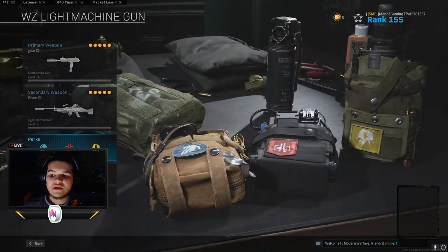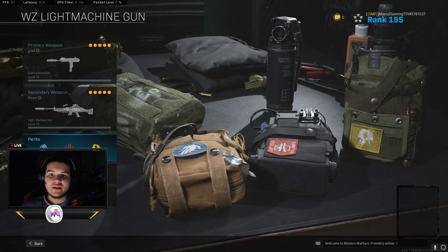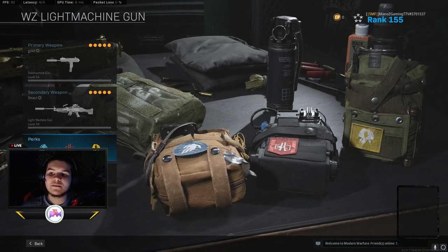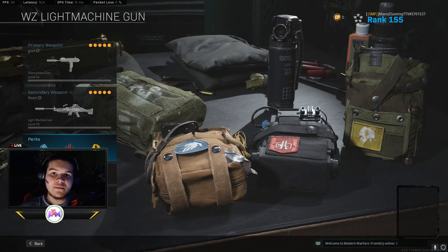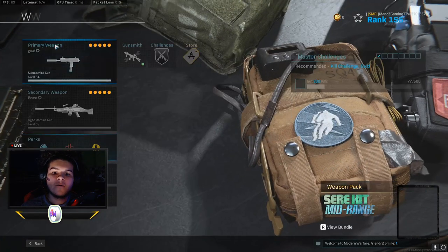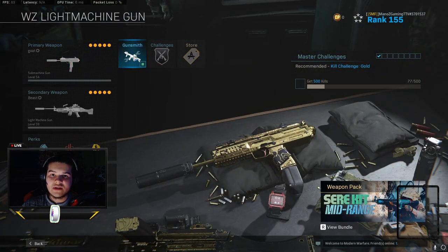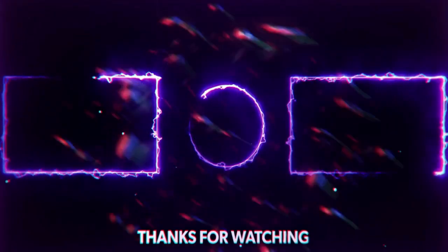For perks I use Double Time, Overkill, and Amped — those perks help so much. Overkill gives you two primary weapons, and hopefully you have a Ghost class you can switch to. Double Time lets you run quicker. It helps so much. Hope you guys enjoyed this video — leave a thumbs up, subscribe, and share with your friends.